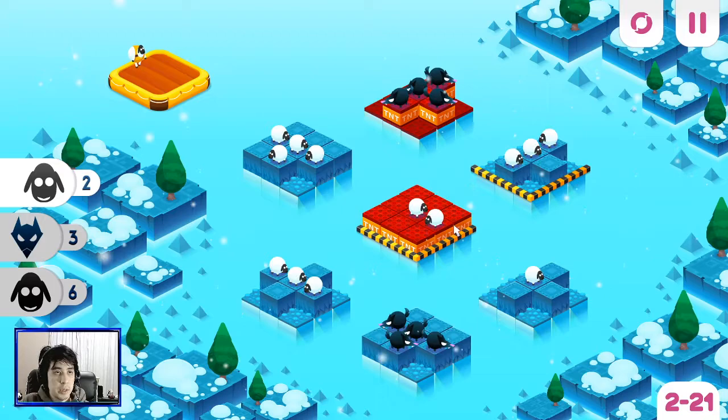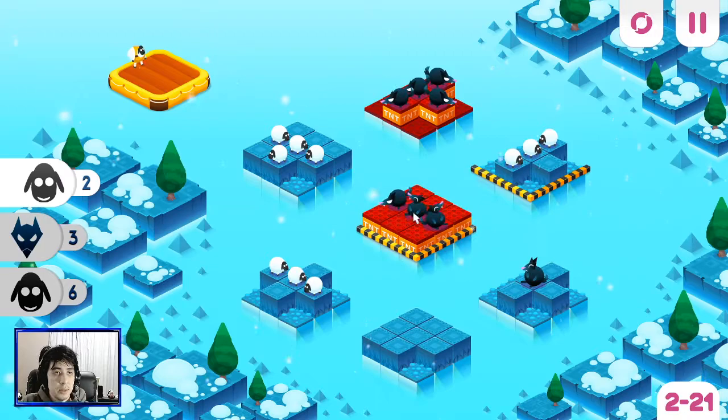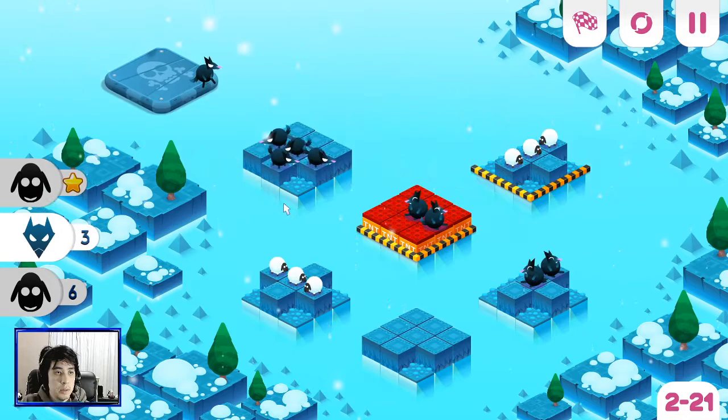Again, we have to put some here. Dang it, keep forgetting. So this is a potential choice. Now we have one left over. We'll have to get rid of two sheep and two wolves here. So I don't think that this is correct. We can get two wolves, but we can't get three, because we can't separate a singular sheep by itself.